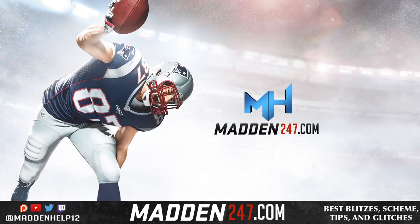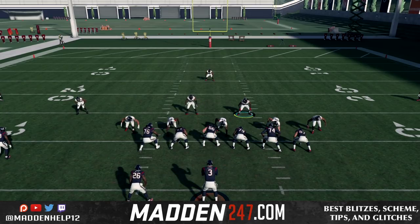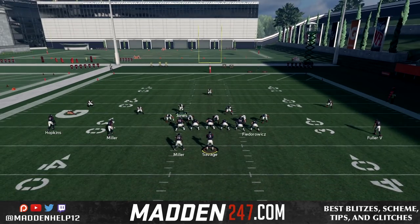What's up guys, we are back with a simple, easy setup for an A-gap or a B-gap blitz. It requires 5 players blitzing, but it's a little bit different. It's out of the 4-3 under — it's really any play — but you want the 4 guys on the left to be blitzing.